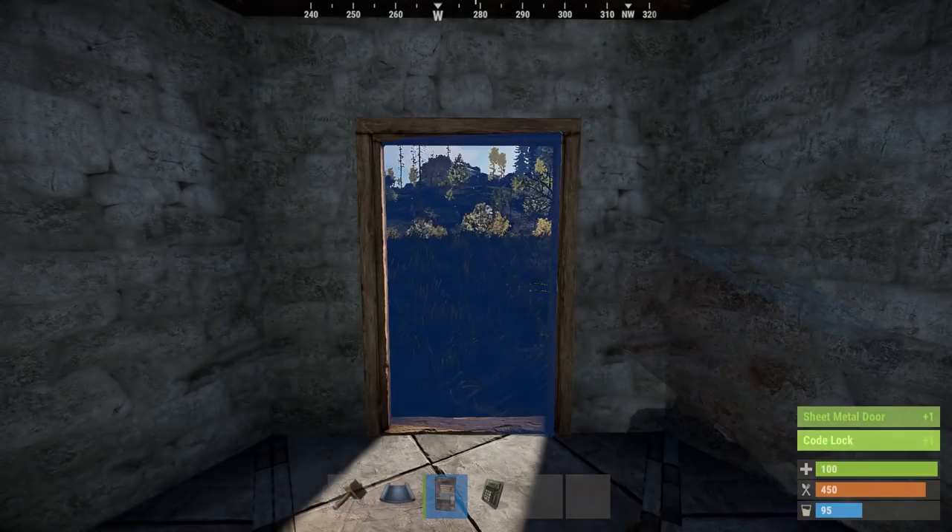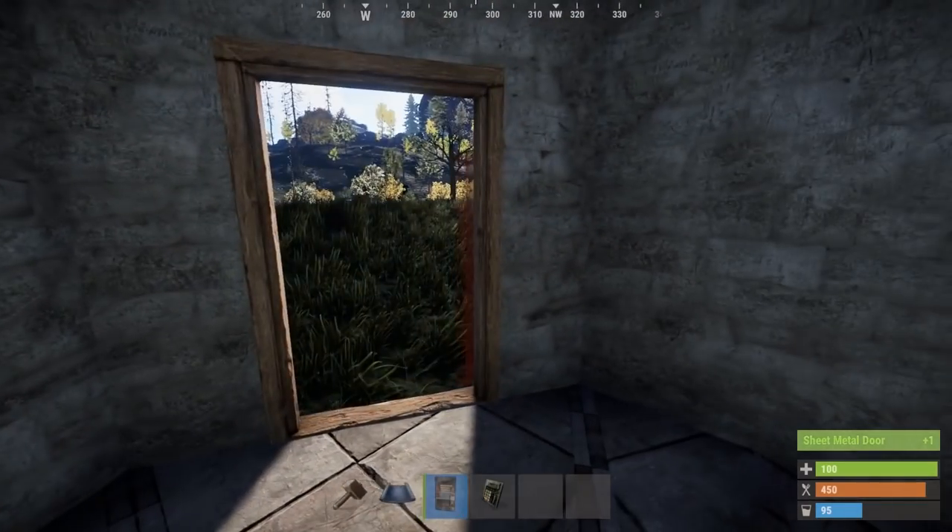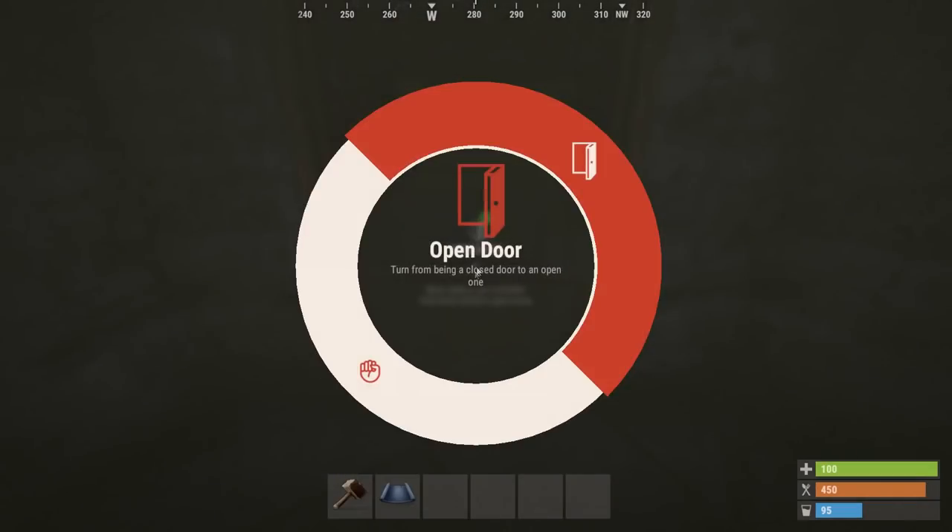The last step before safety is guaranteed: place a door down. You can either use a wood door with a normal lock or a metal door with a code lock.